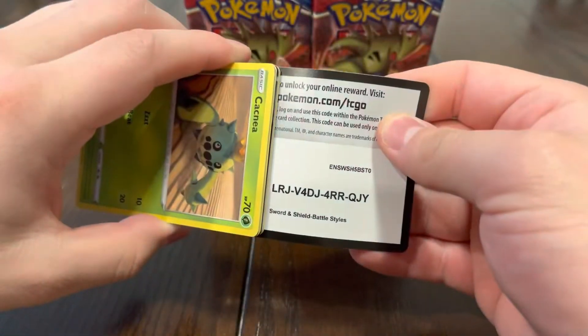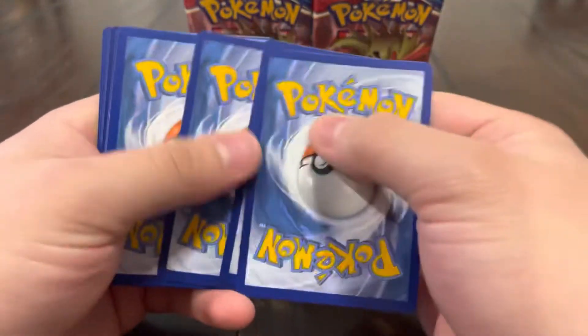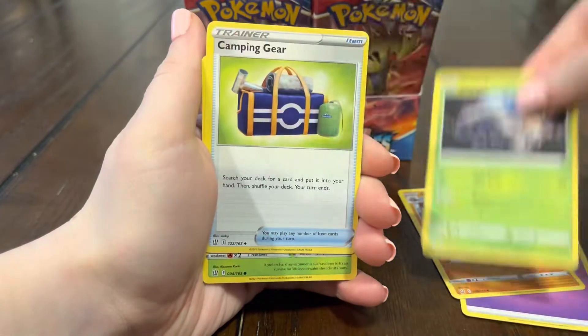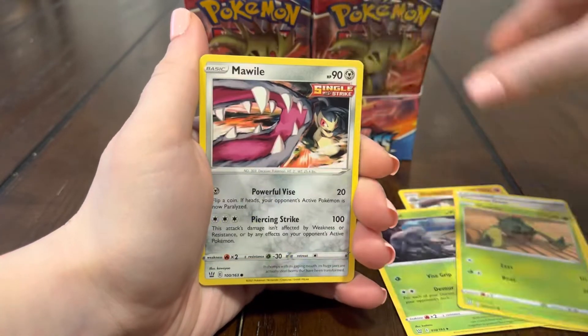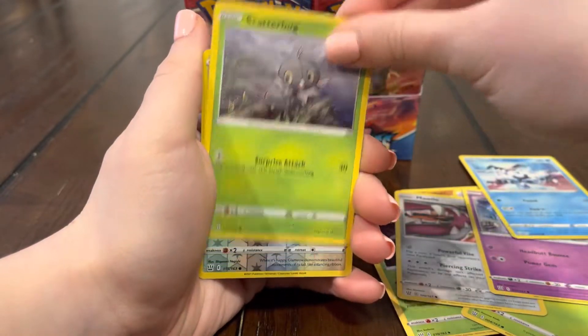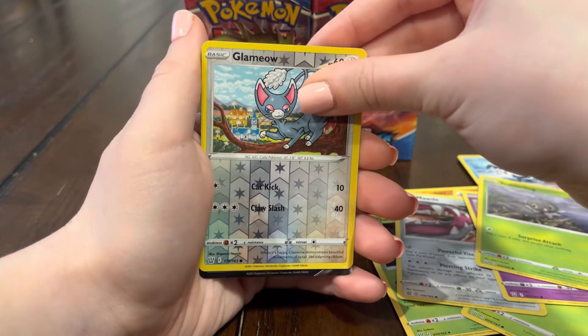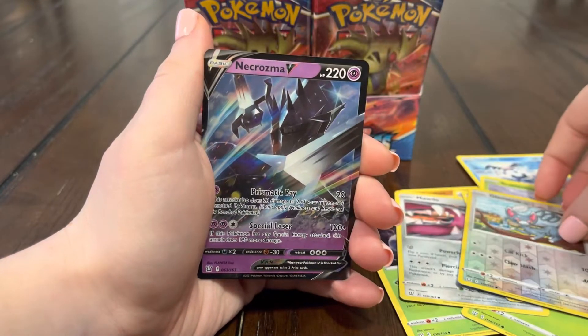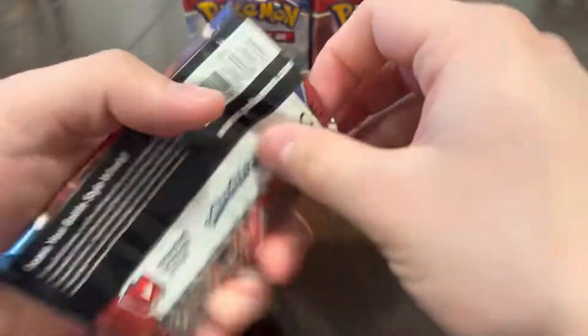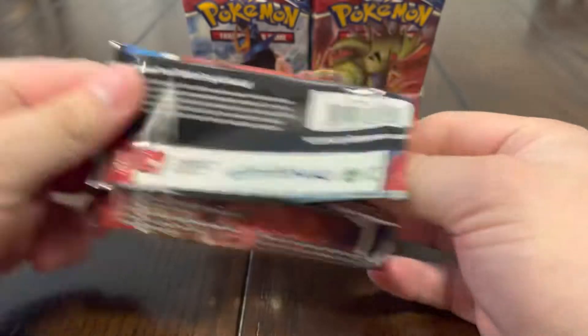I actually want that Flapple full art though, we don't have that one yet — the colors on that one are pretty cool too. Thought I saw something — yeah me too, but it might be like a regular V. We're gonna find out right now. Energy, Gurdurr, Durant, Camping Gear, Cokena, My Will, Spoink, Mr. Mime, Scatterbug, Glameow, and oh — a Necrozma V! Let's go!